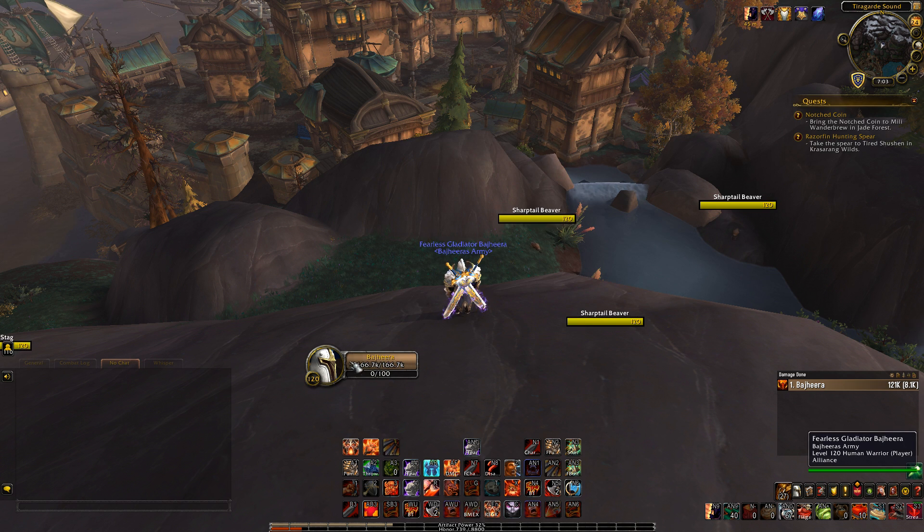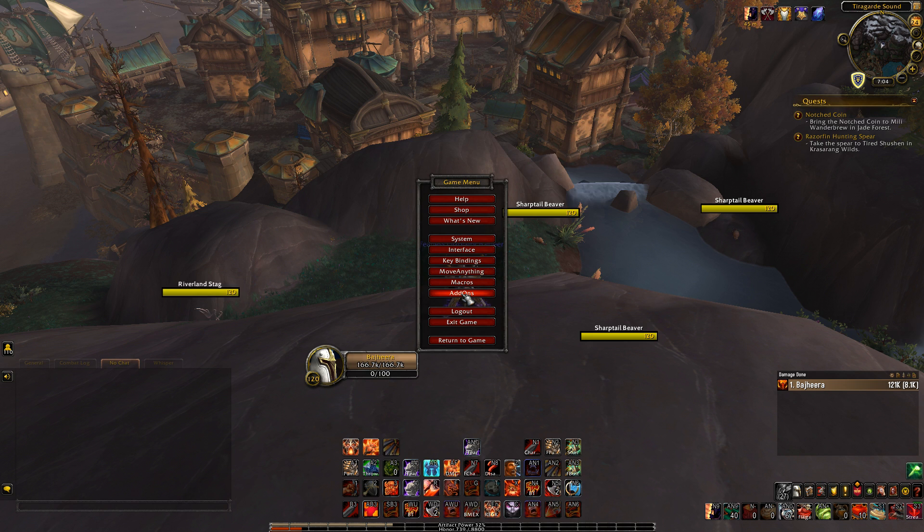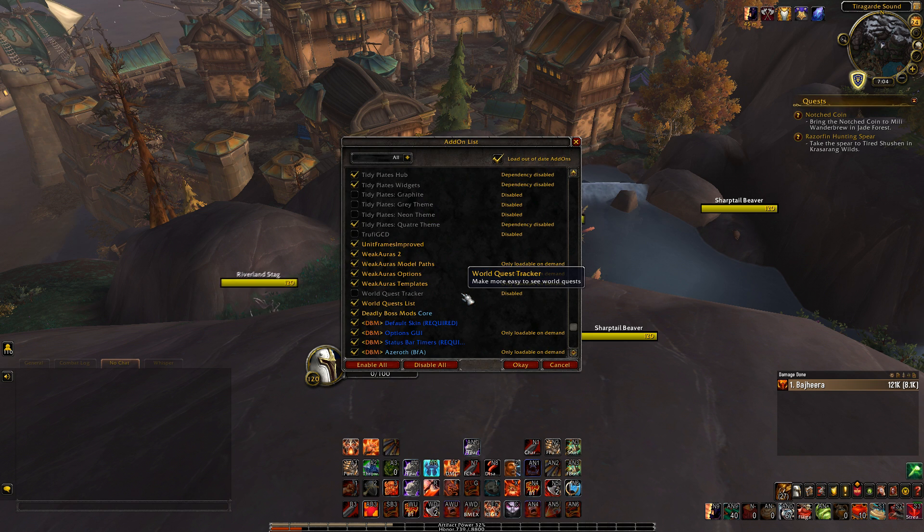Weak Auras I use for showing buffs on my character — whenever you see a buff pop up like my enrage or my overpowers, those are Weak Auras I've set up. I've only used Weak Auras for about two seconds but figured out enough to get things done — it's not very complex, you can definitely get the job done with it.